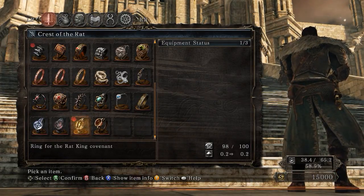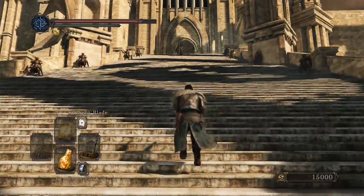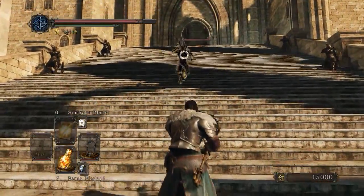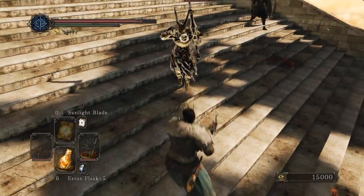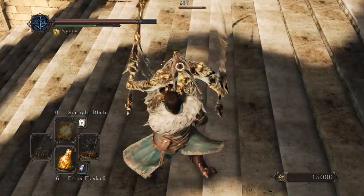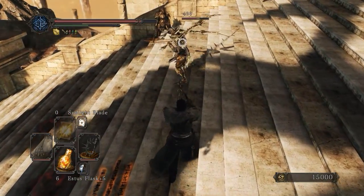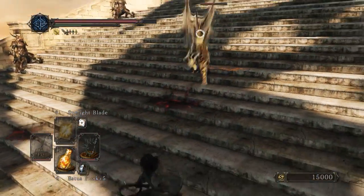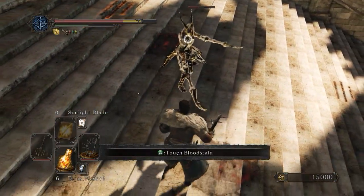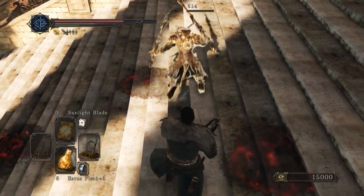We won't need poison - we'll be using bleed. Let's see if I can stun him. This is the final fight of Dragon Shrine in Scholar - you have one PvP Dragon dude.